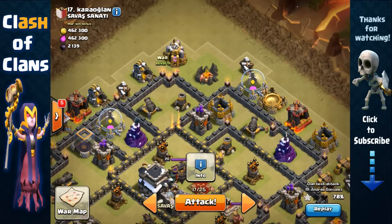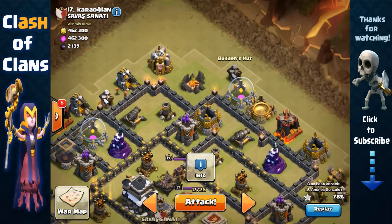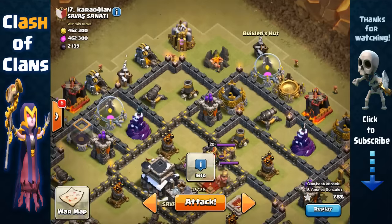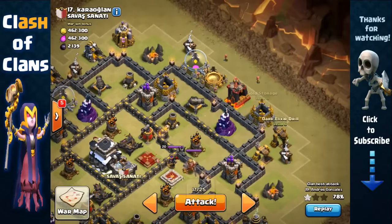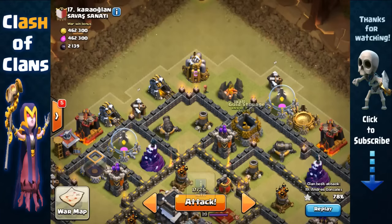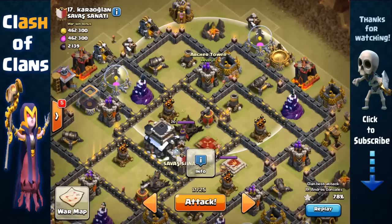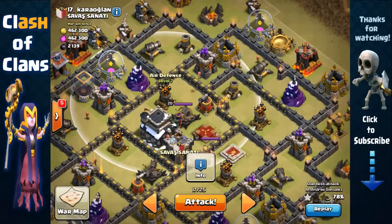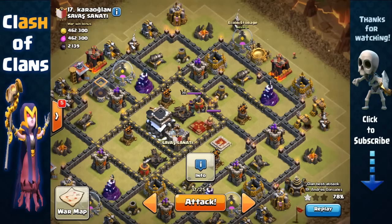I'll also remove the collectors with wizards while defenses are distracted, then send in my Barbarian King toward the Builder Hut with a jump spell so troops can jump to the core. The Barbarian King will funnel inside while the Archer Queen removes structures on the right and wizards clear the left, funneling the king, wizards, and golem straight to the core for an easy kill.